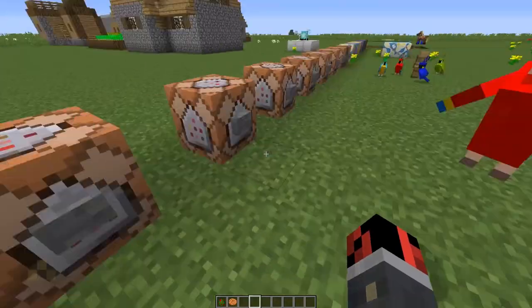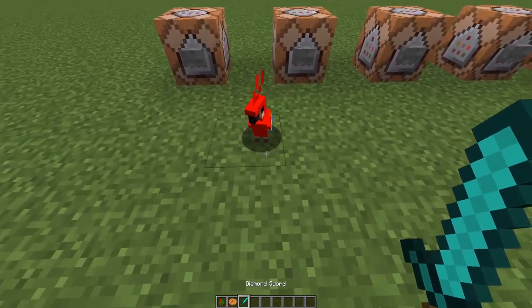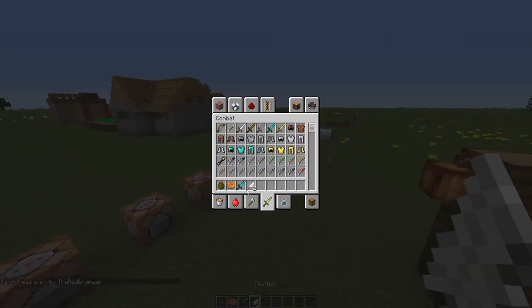There's also a step sound, which is similar to the chicken. If you kill them — you can one-shot them if you jump and hit them with a diamond sword — they will drop feathers.